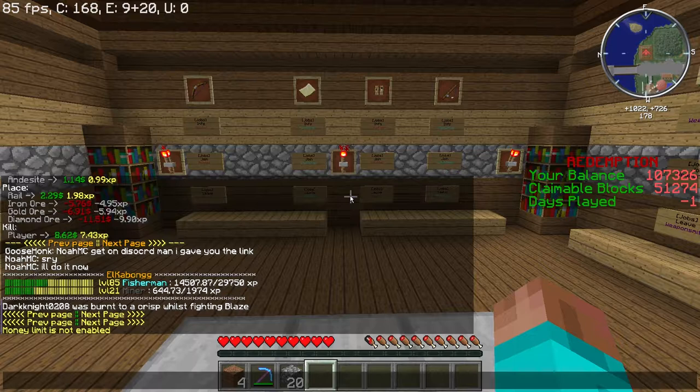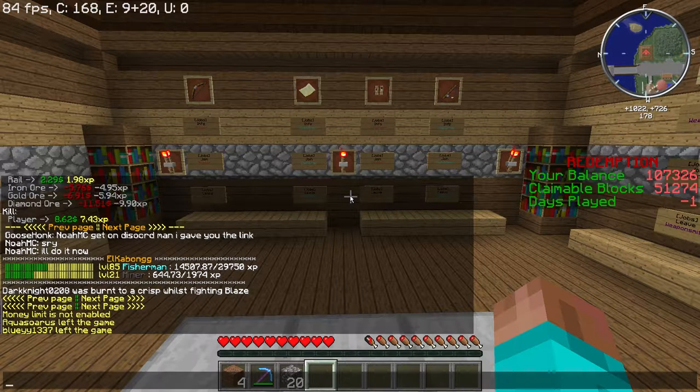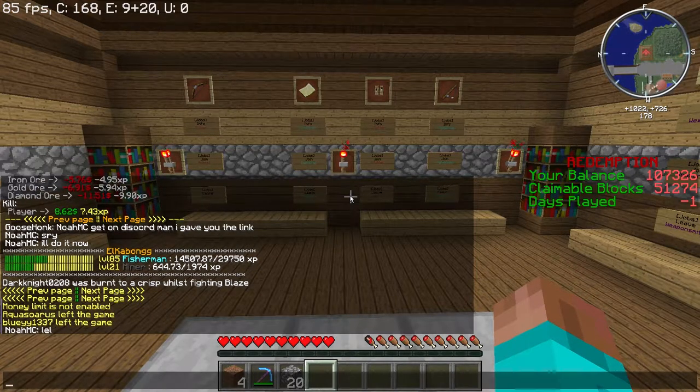Now, let's say you happen to pick explorer for a job and that's not paying out because you hunkered down in a spot and built a base — you're not running around anymore. You can actually do slash jobs leave and then the job name. So in this instance, explorer for the example, and that would leave specifically that job. Slash jobs leave all is another option that would leave all of your jobs. Now, the reason you want to think about the actions you're going to be performing the most is that once you leave your job, even if you join that same job again — say you joined miner and explorer but explorer wasn't paying out — you don't want to leave your miner job as well because you've already leveled it up. If you were to leave the miner job, you would start back over at level one even if you rejoined it. So let's not do that.